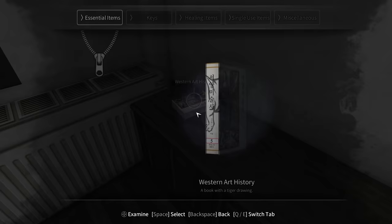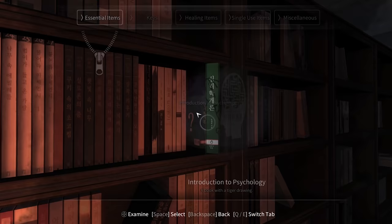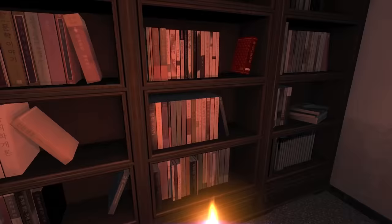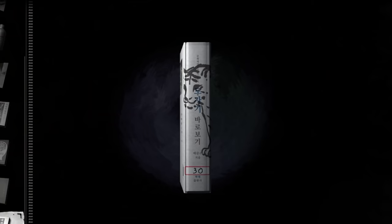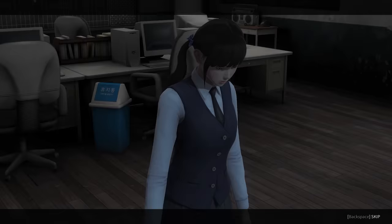The code for the safe is guarded by a tiger, but what does this mean? Ji Min discovers a series of books hidden throughout the school's new building — four in total — and each contains a segment of a tiger painted on its spine. These books also contain numbers. By combining the books to form the tiger's body, we are given the number sequence, which can be used on the art teacher's safe.